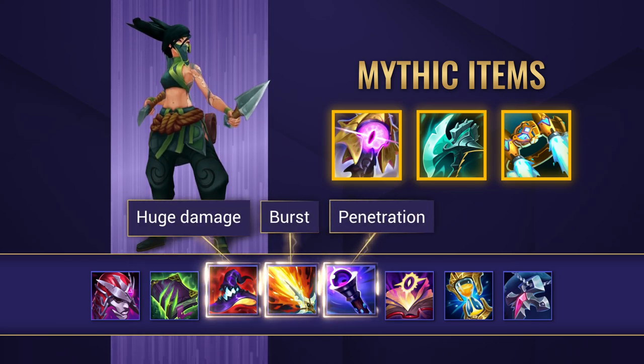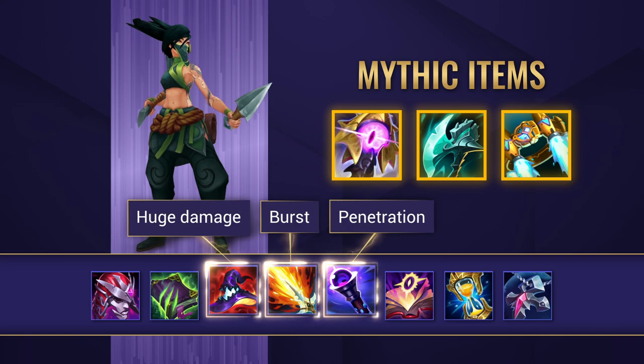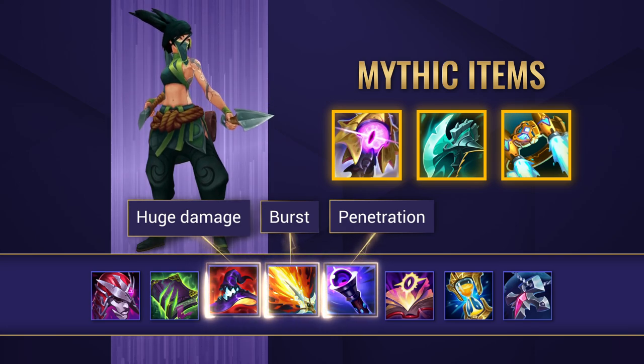Rabadon's Deathcap, Lich Bane, and Void Staff are all viable choices to add more damage to Akali's kit — and that's really why you bring them: just raw damage.